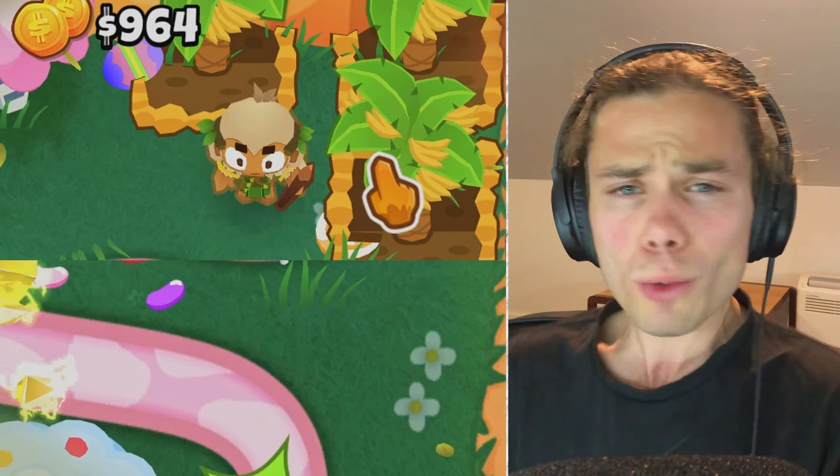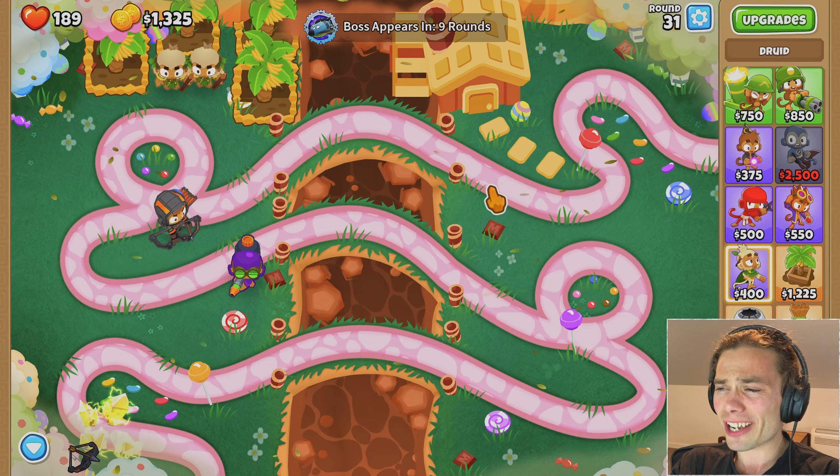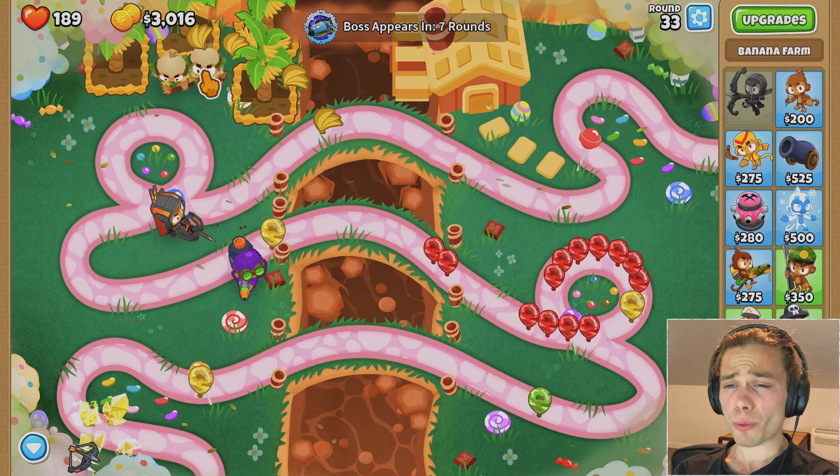I'm wondering if I could afford to get multiple druids up there, start with two and get them all up to Druid of the Jungle. Actually, Jungle's Bounty would be even better because they're just surrounded by banana farms. I've also realized that Vortex appears in nine rounds from now, so how do I want to go about that? Maybe a Wizard Monkey, Dragon's Breath, Phoenix combo, chuck an Alchemist in there. I might even be able to afford a bit of ice attack. The other good thing about getting a Wizard Monkey is that all of these camos would not be solely the responsibility of Quincy.